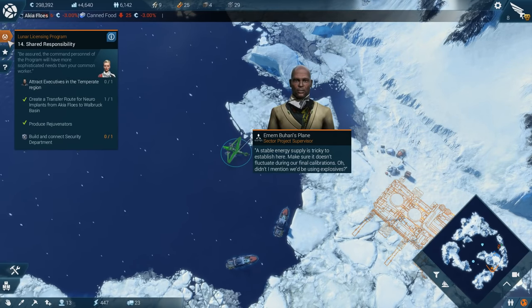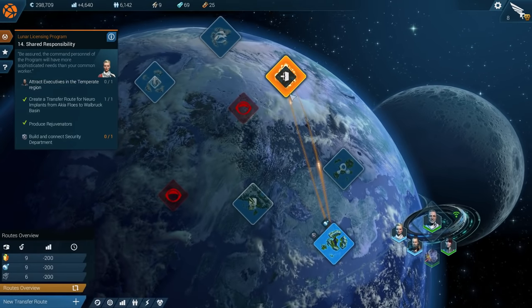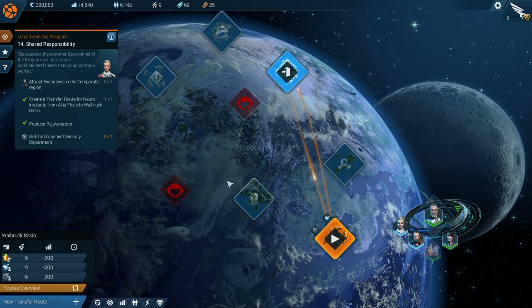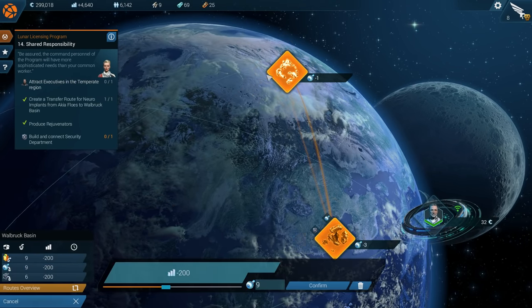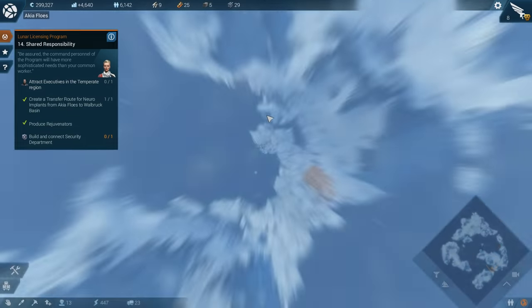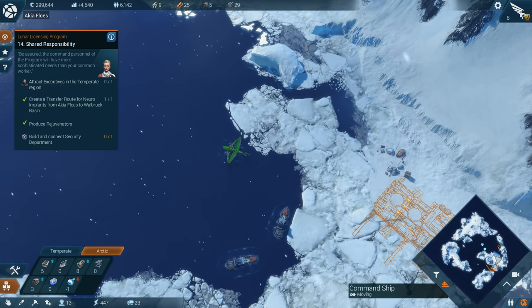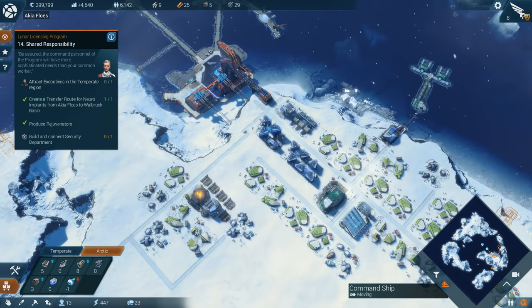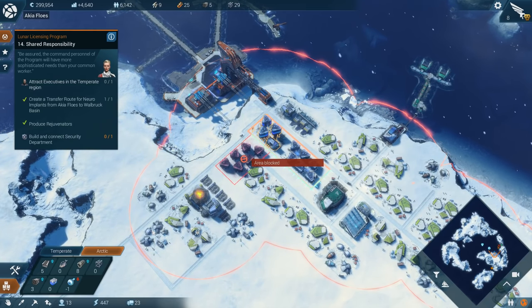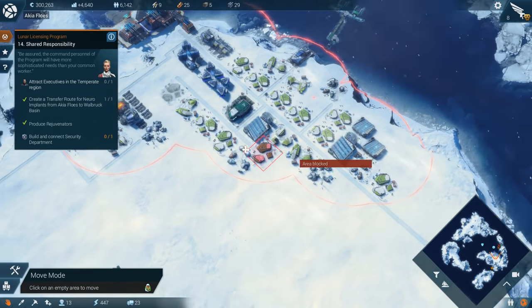Build and connect to security department. Okay, so it looks like it's time to go back to the other sector — this one's good. I keep calling them planets, they're not actually planets. I was trying to increase the production of ice on this sector so that we could export more before we go back. And that's why we need more petrochemicals. Now we need to move this stuff, because reasons.